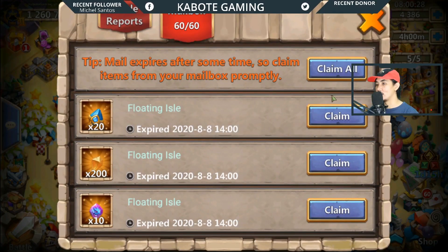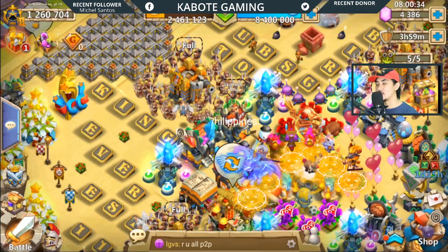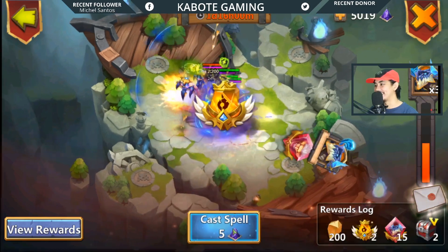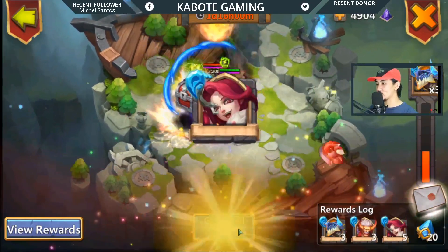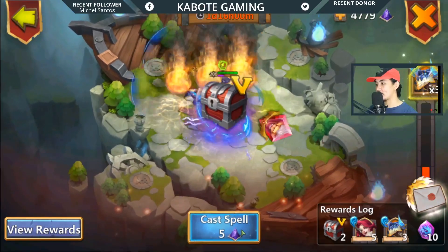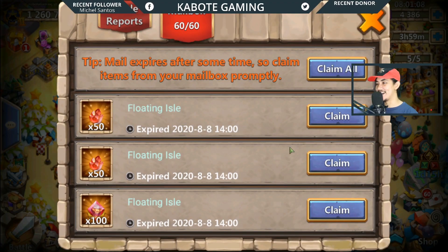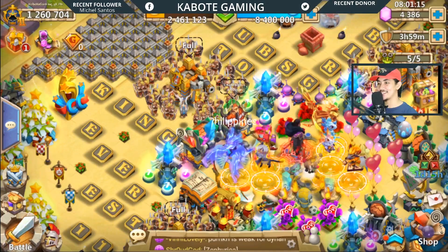We got full. Not bad, guys — look at that. We also need a lot of magic powder though. Let's continue. We need some extra soul stones from rolls — I haven't seen any extra Dynamica soul stones yet. We got one right there. Now we have full again. 2,000 igniting stones — not bad, guys.